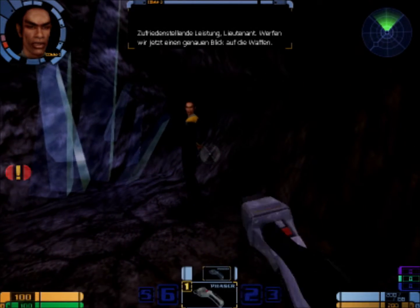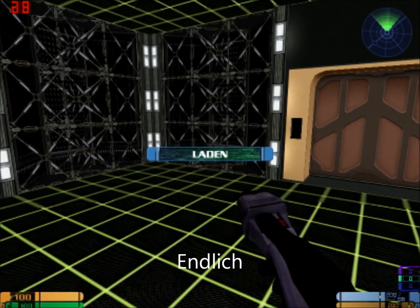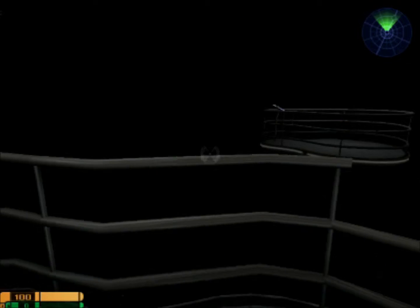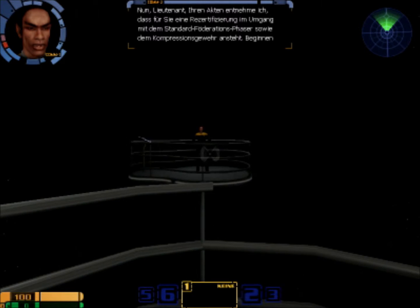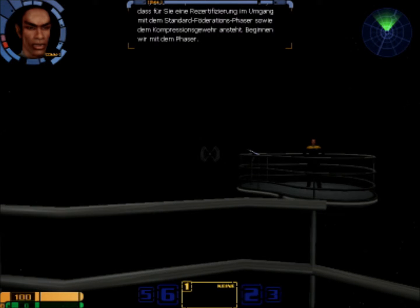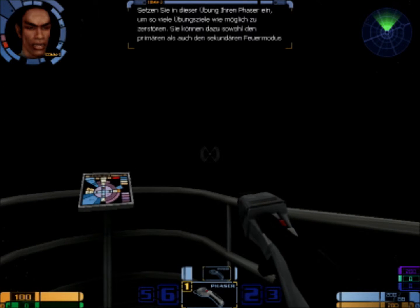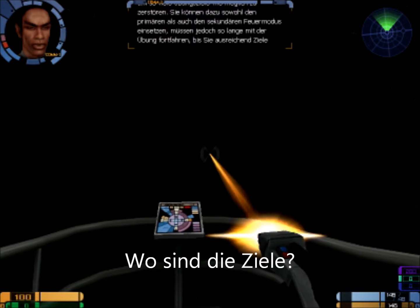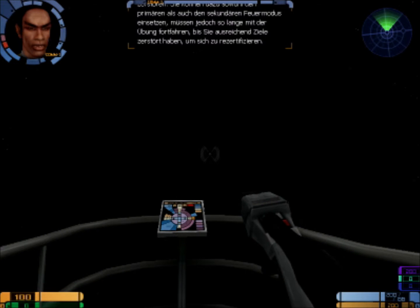Werfen wir jetzt einen genauen Blick auf die Waffen. Lieutenant, Ihren Akten entnehme ich, dass für Sie eine Rezertifizierung im Umgang mit dem Standard-Föderationsfaser sowie dem Kompressionsgewehr ansteht. Beginnen wir mit dem Faser. Setzen Sie in dieser Übung Ihren Faser ein, um so viele Übungsziele wie möglich zu zerstören. Sie können dazu sowohl den primären als auch den sekundären Feuermodus einsetzen. Sie müssen so lange mit der Übung fortfahren, bis Sie ausreichend Ziele zerstört haben, um sich zu rezertifizieren. Viel Glück!